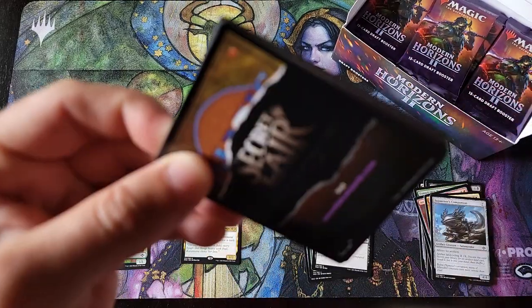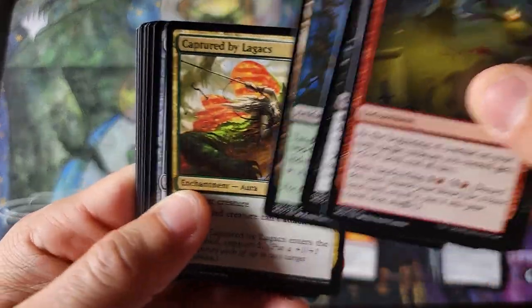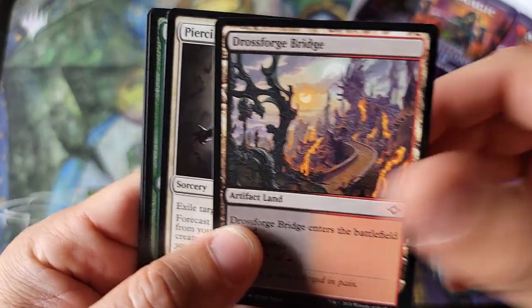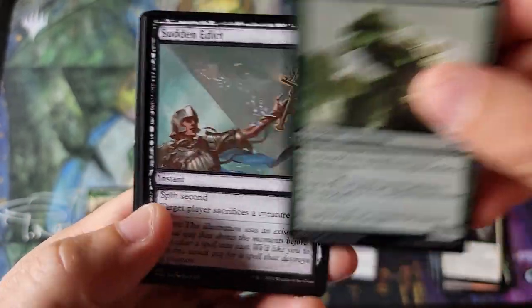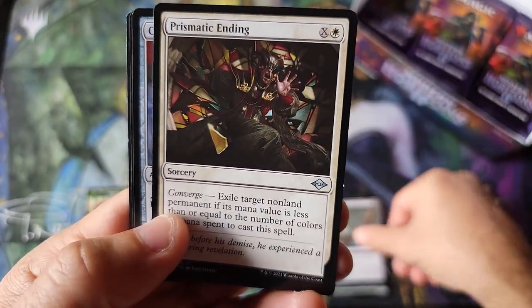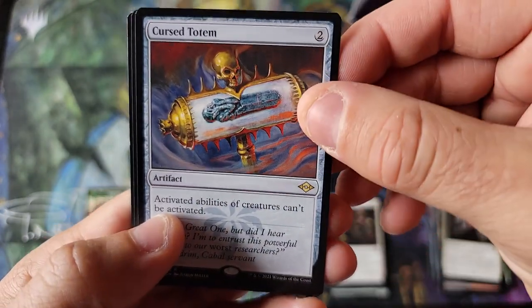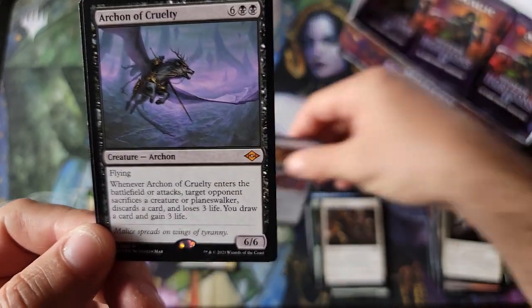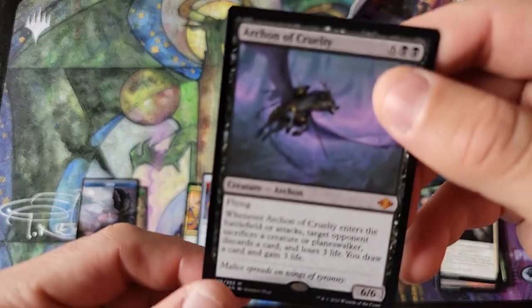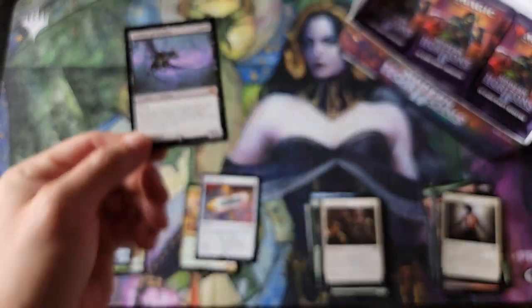So I want to see — I've been hearing all kinds of rumors and shenanigans about the pull rates of the draft boxes. The bright lighting is a lot better on this box opening, the camera's doing a lot better. You can't obviously get the sketch cards. Cursed Totem, pretty neat looking. You get a rare and a mythic in a pack — Archon of Cruelty, mythic number one.